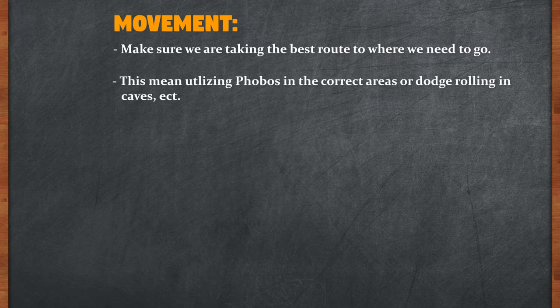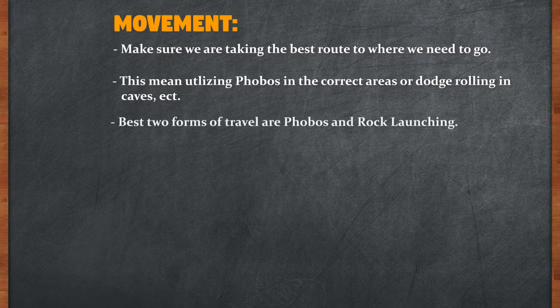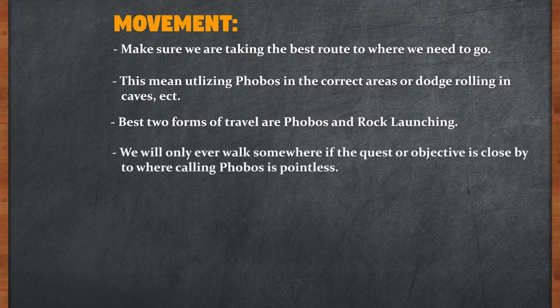Our two main ways of travel are rock launching and using Phobos. As you could already tell our horse travels much faster than walking even if we're in town. We can't really fully gallop but Phobos will always be the faster option than walking. Only in specific instances in the speedrun will we walk to a location if something of importance is close to us — it would be better to just walk there instead of having to waste time to call Phobos and mount up.